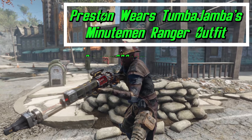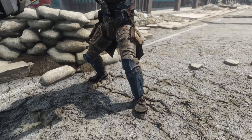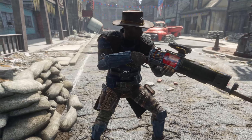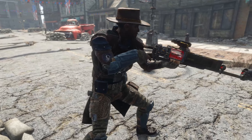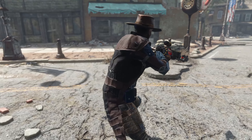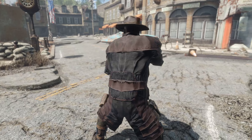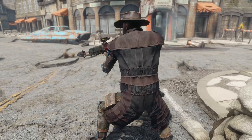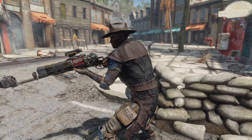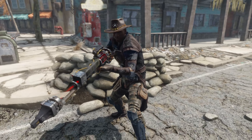We have Preston wears Tom Pajama's Minutemen Ranger Outfit by RSM000RSM. This swaps out Preston's default outfit with Tom Pajama's Minutemen Ranger outfit. The duster version disables the outfit's injection into the player's inventory and adds Preston's original vanilla outfit to the radio operator at the castle, so you don't lose it in the game. This thing looks really cool and fits really well with the Minutemen theme.